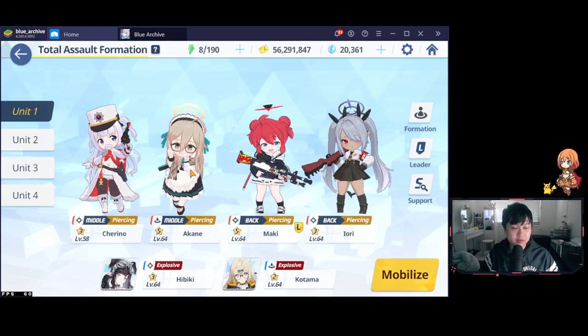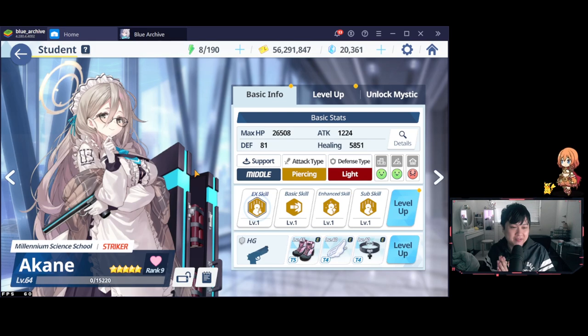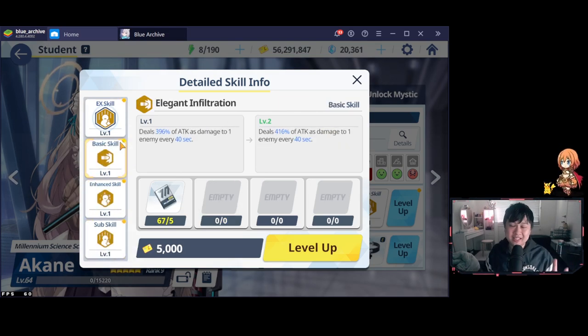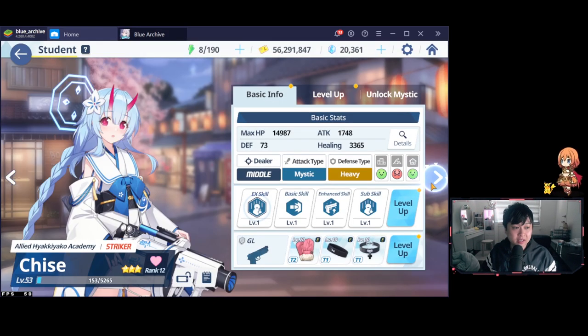Next we have Akane. In a lot of raids, Akane at five stars and maxed gear can actually act as the tank. Generally speaking, Akane has one function: to cycle through her EX skill Elegant Removal, which provides defense down by 29% for 30 seconds. Leveling up the EX skill once doesn't actually give more defense down — I need to go further than that to see increases. That is why she is still at level one EX. And honestly, the other skills — I'll show you the damage charts soon — but she doesn't overly do that much damage.